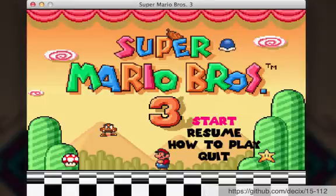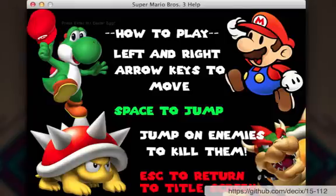When you load the game, there's an initial menu with start game, resume game, how to play, and quit. Let's figure out how to play. You use the left and right arrow keys to move, space to jump, and you have to jump on enemies — that's how you play Mario.